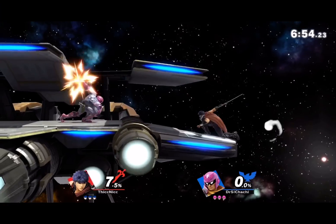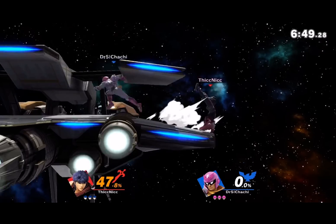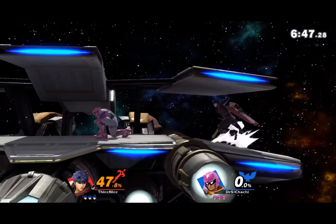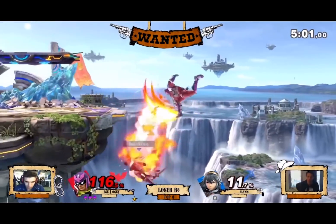For Falcon, it's definitely side B. You might think I chose this because it gives Falcon a burst option with heavy armor that allows him to start combos for free. And you're right. But it also murders you at zero sometimes, which yeah, that's always fun.